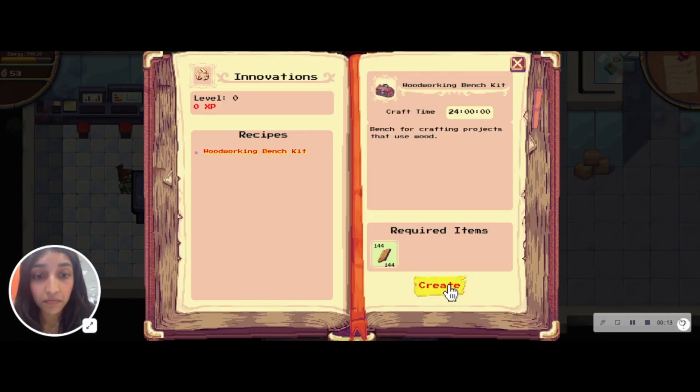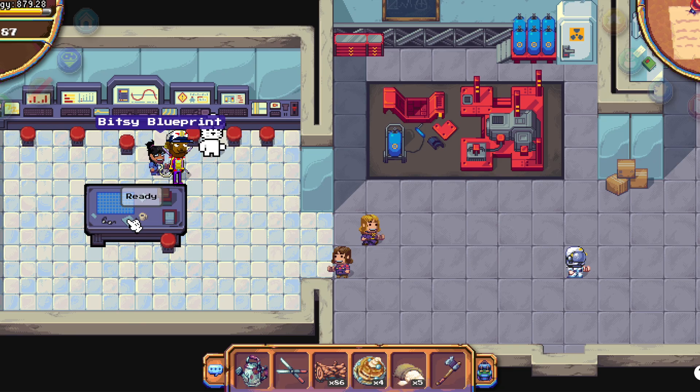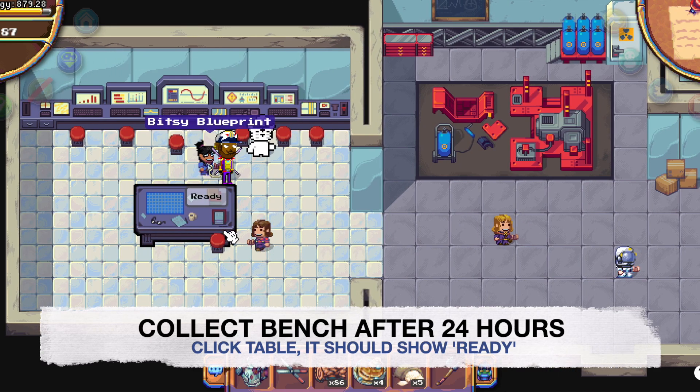Turn your blueprint into a woodworking bench kit, and voila, you're done. Just wait 24 hours before you need to come back to collect your woodworking bench.